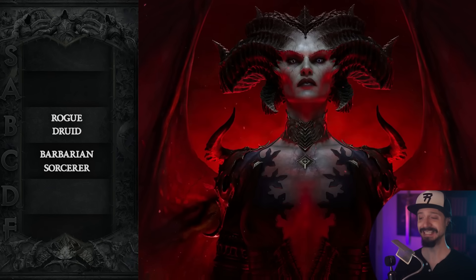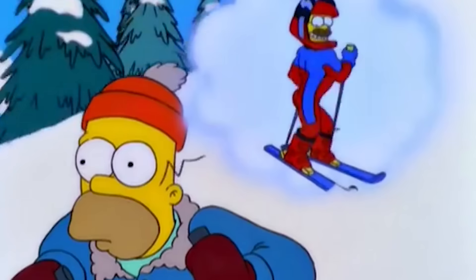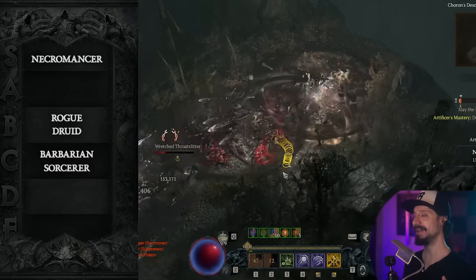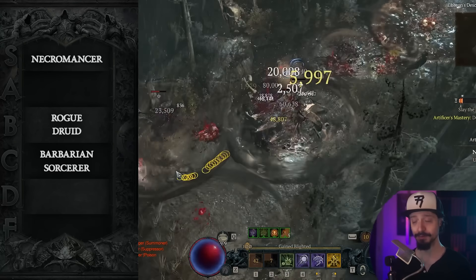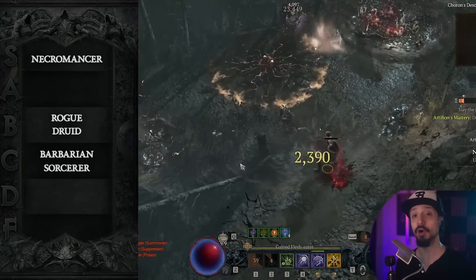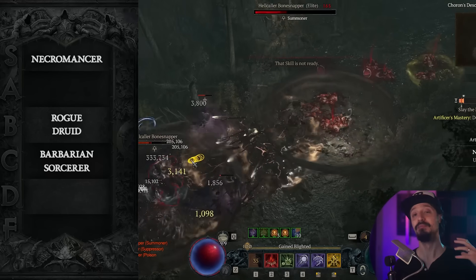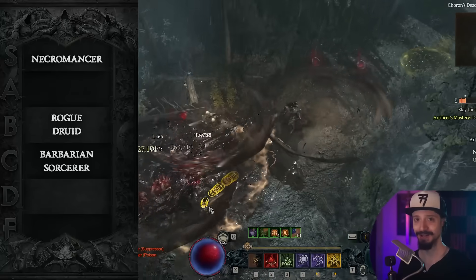So that moves us into the A tier where we have nothing at all. Yes, this is because in Season 4, Necromancer is so ridiculously powerful that it doesn't just deserve its own tier — it deserves an entire extra tier as a buffer to show just how much better it is than all the other classes.